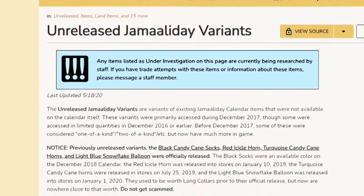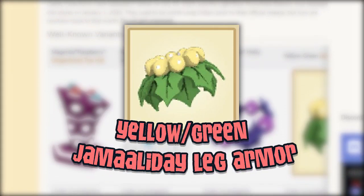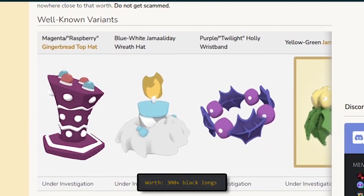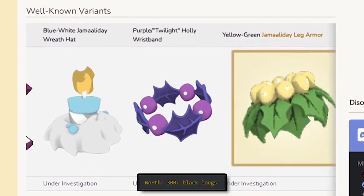Another Jam Holiday item that got into the game from 2016 to 2017 by messing with the gift calendar: the unreleased Jam Holiday Leg Armor. With only 3 known active owners still playing the game, the worth of this item is 300 solids or more.